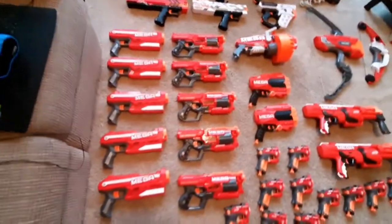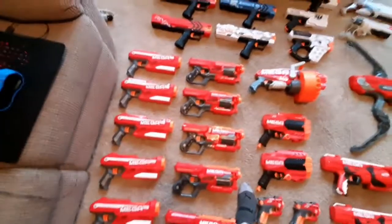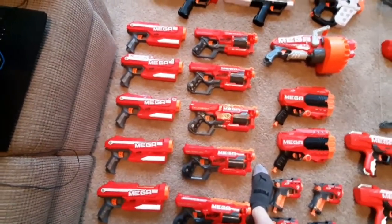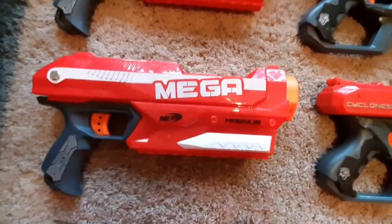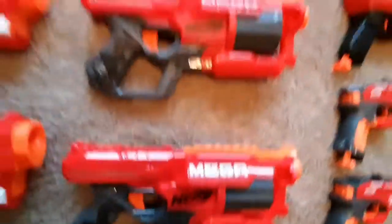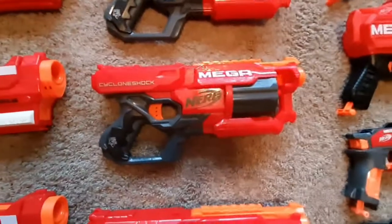Coming over here — I hadn't looked at these in a while and I didn't realize how many Magnuses and Cyclone Shocks I had. Apparently I have five of each, because at my wars we have HVZ and Mega darts defeat a special and break shields, so I wanted to make sure there were enough Mega Blasters for everyone — and these were kind of the best I could think of. Five Mega Magnuses — great blaster, three-dart internal magazine capacity, very reliable. If I ever want to sling one under for a Master Key someday, I'll have a lot to choose from. Five Cyclone Shocks — double the capacity of a Magnus, and pretty much the exact same size, just a little wider. Had some trouble, but I can assume that was just HVZ players panicking and not loading or firing it properly. These are basically Disruptors for Mega Darts — super effective, super amazing.